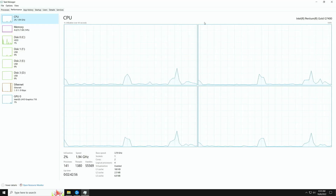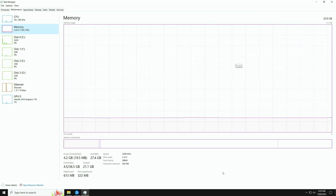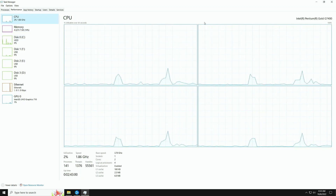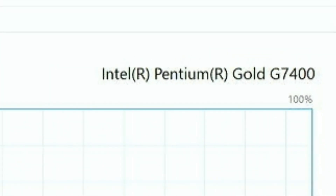Today we are going to be playing Overwatch 2 with the Intel UHD 710 Graphics. This is slightly faster than the GT 710. We are pairing this with 32GB of DDR4 3200MHz RAM, and the UHD 710 Graphics. I have the fastest CPU that this graphics chip is on, which is the Pentium G7400.